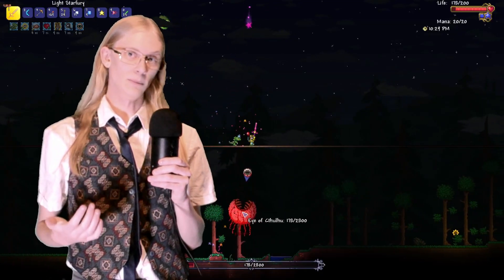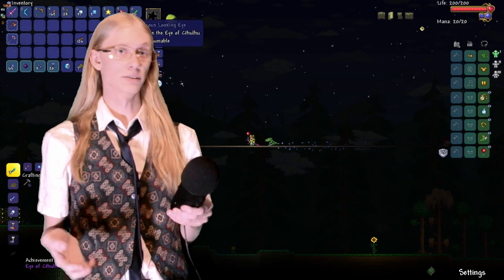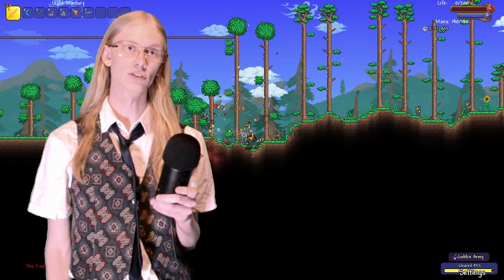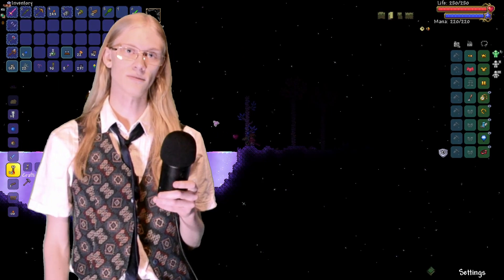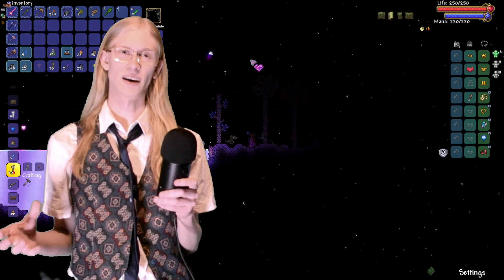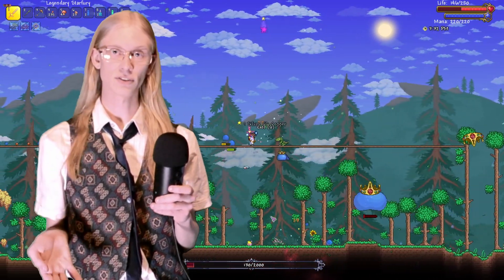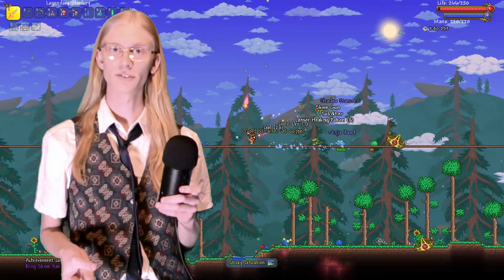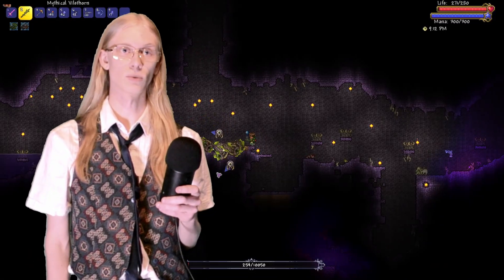I haven't played classic mode in eight years, so this was a lot easier than I expected, since everything seemed a lot weaker — I'm used to expert and above. All the pre-hardmode bosses went down as expected with gear-appropriate stuff. I decided to skip Deerclops because I couldn't be bothered getting the summon for it. I then prepped the world for hardmode: flattened a big enough area around my starting town for an open arena, got all the best accessories I could, got the best armor — first time I'd ever made Necro armor — and made a Plantera arena with a bunch of Lihzahrd traps from Fargo's mod.